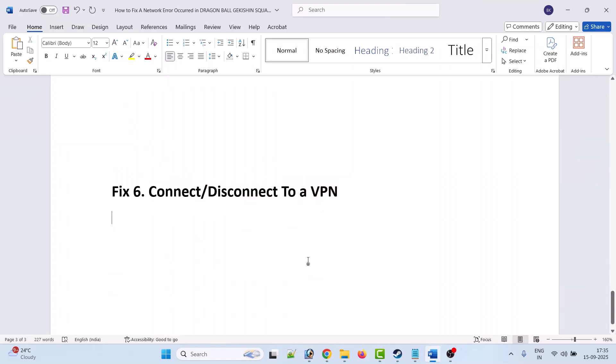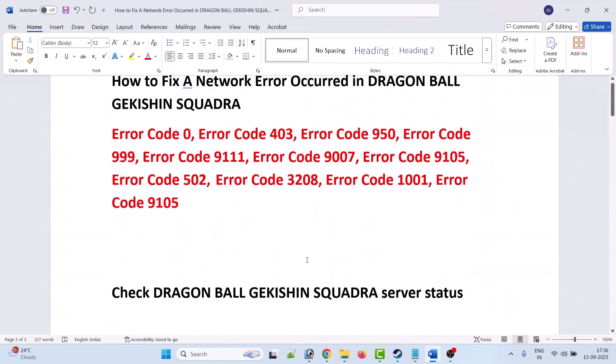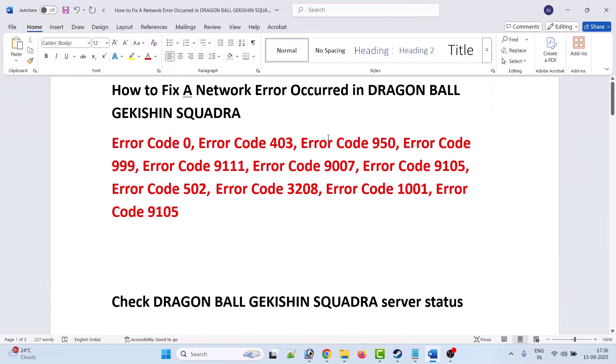The sixth solution is to connect or disconnect a VPN. Connect to a VPN and choose a different location than your current one, then launch the game. If you are already connected to a VPN, disconnect it and then launch the game and check.